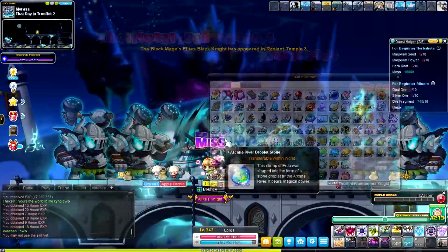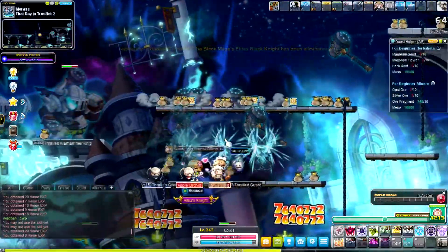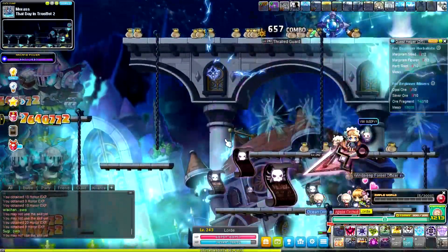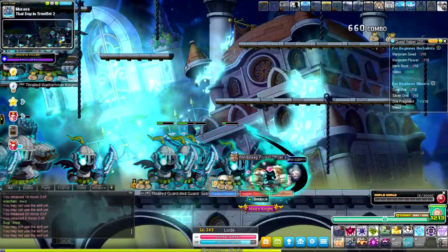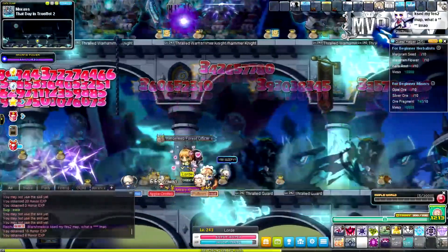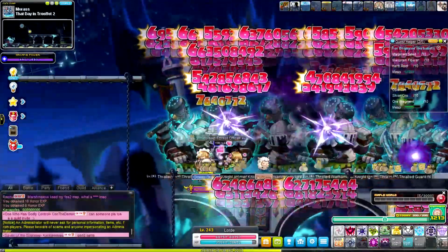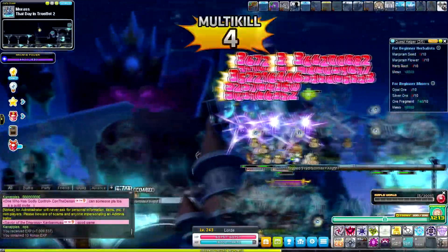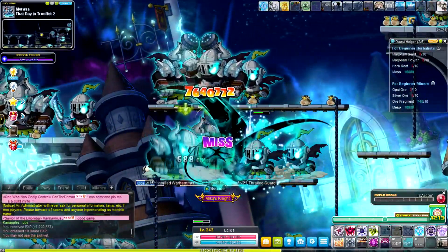Yesterday while doing my Ez Pharah dailies I got another arcane origin droplet instead of a normal arcane river one — not what I really wanted right now, though I will need it in the future. Farming at these Warhammer Knights — I'm not sure why I chose this map but it's not bad. I might actually be getting better rates here than in CLP due to the sheer number of mobs. It's been an hour and I've gotten about 700 million meso.